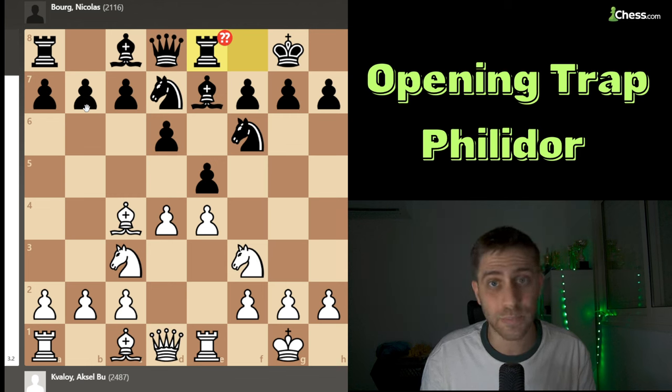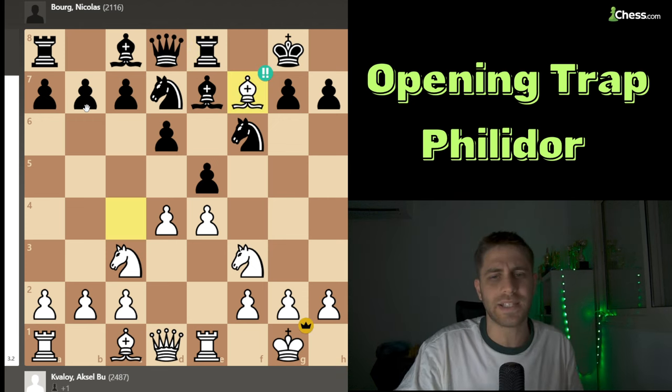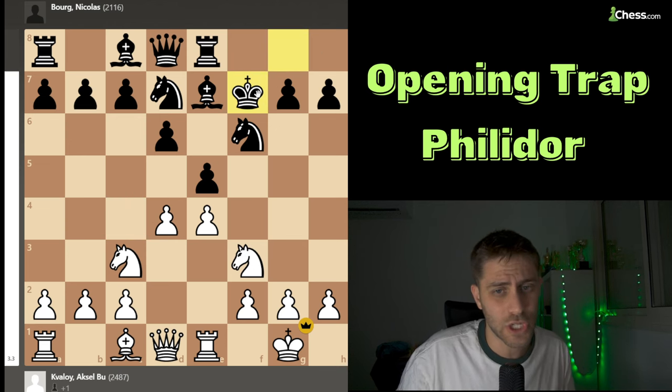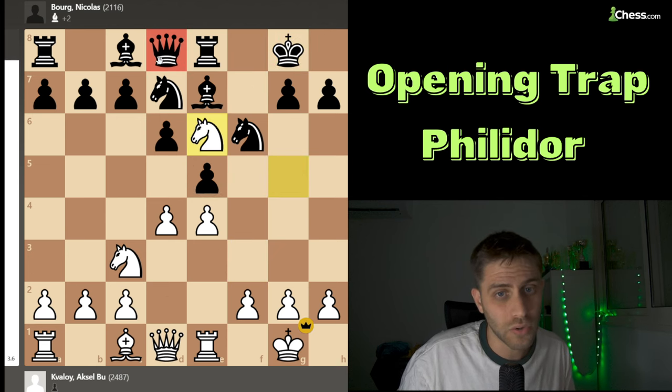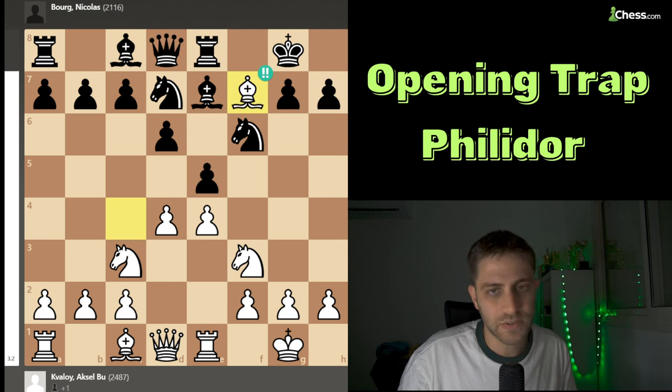Are you ready? The answer is bishop takes f7 — a brilliant move by the International Master from Norway! After king takes f7, just knight g5 check, king g8, and the knight takes the queen on d8, which is completely trapped. White wins the game absolutely. After bishop f7, Nicolas resigned.